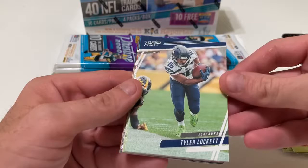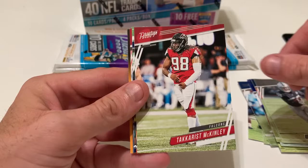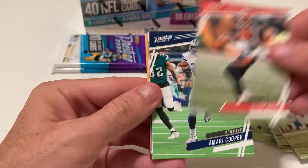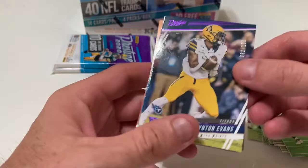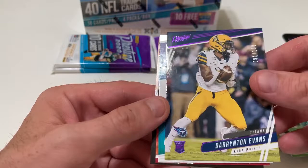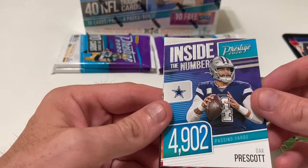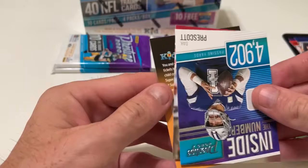Tyler Lockett, Jordan Scarlett, Will Fuller, Josh Jacobs, Takarius McKinley, Tyler Boyd, Amari Cooper. We have a purple parallel — Darrington Evans Rookie, numbered 91 of 100 — wasn't expecting that! Inside the numbers: Dak Prescott, who had 4,900 yards passing last year. Our rookie is Isaiah Simmons with the Cardinals — I think the Cardinals are going to have a pretty good year with some added talent around Kyler Murray.